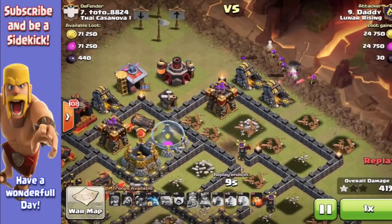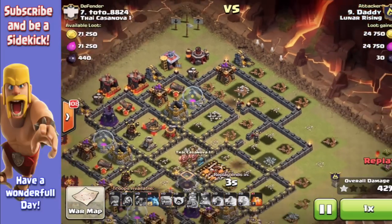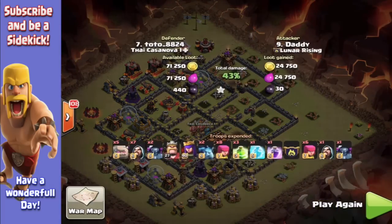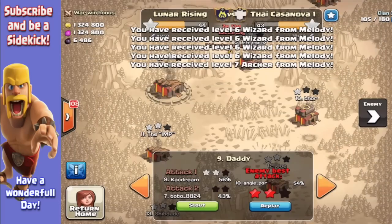I wanted to try and get these built. My last ditch attempt was to try and get these online buildings down so I could take out the Arch Tower and then hopefully take out the Lab. But it didn't work — one star. One stars don't win wars, that's for sure.